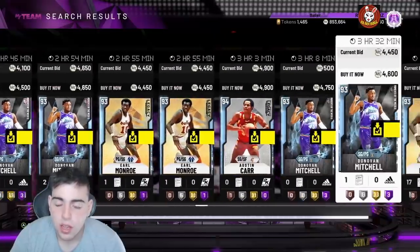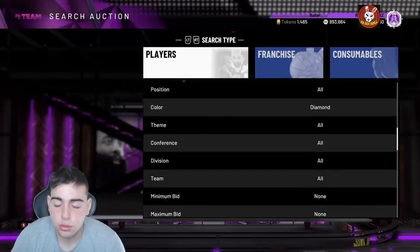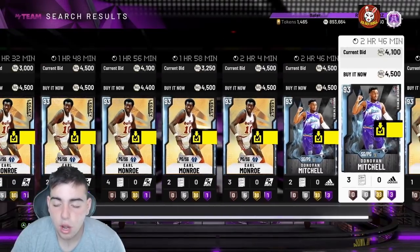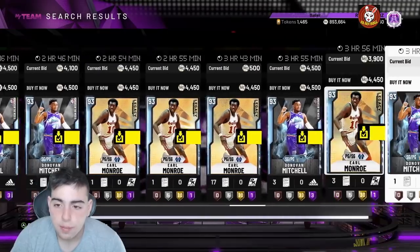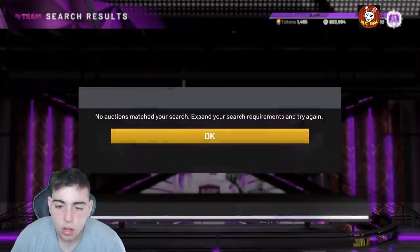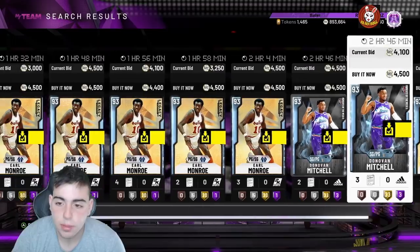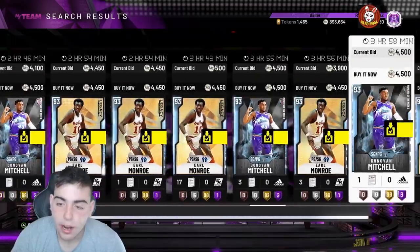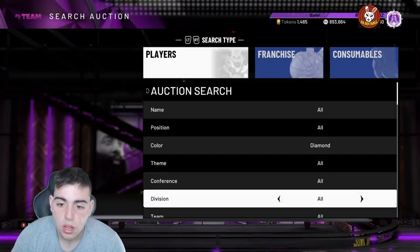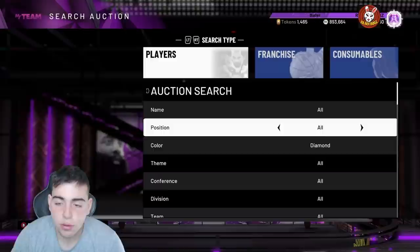Donovan Mitchell was dropped in a locker code and dropped to around 2,000 MT. I decided to snipe about 100 — maybe even more — making about 2,000 MT a piece. If I bought 100 for 2,000 a piece, that's over 200K. I pretty much bought out the whole Mitchell locker code. Got them for under 2K, sold over 44, they all sold yesterday — made a ton of MT.